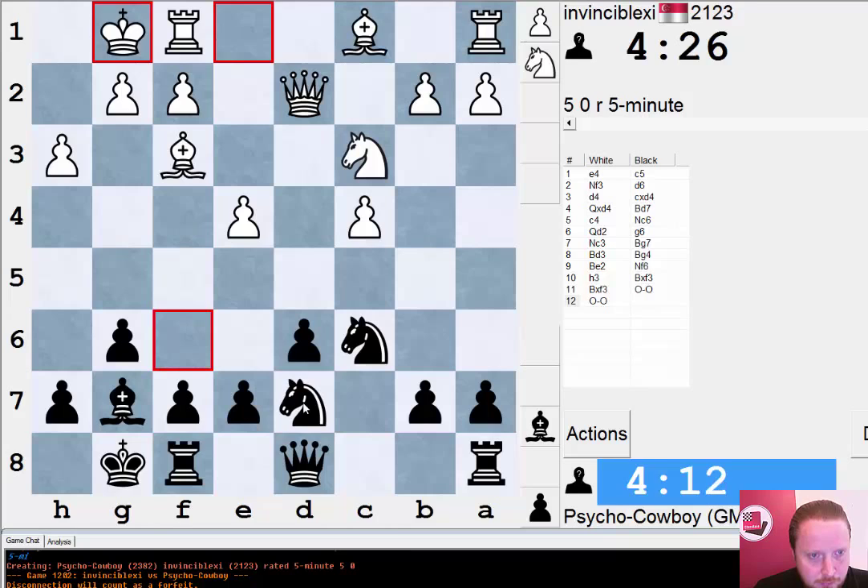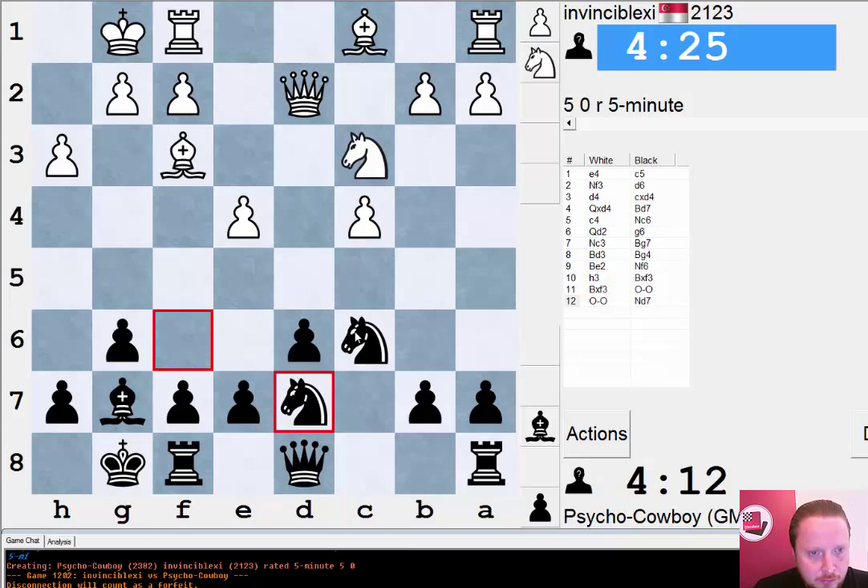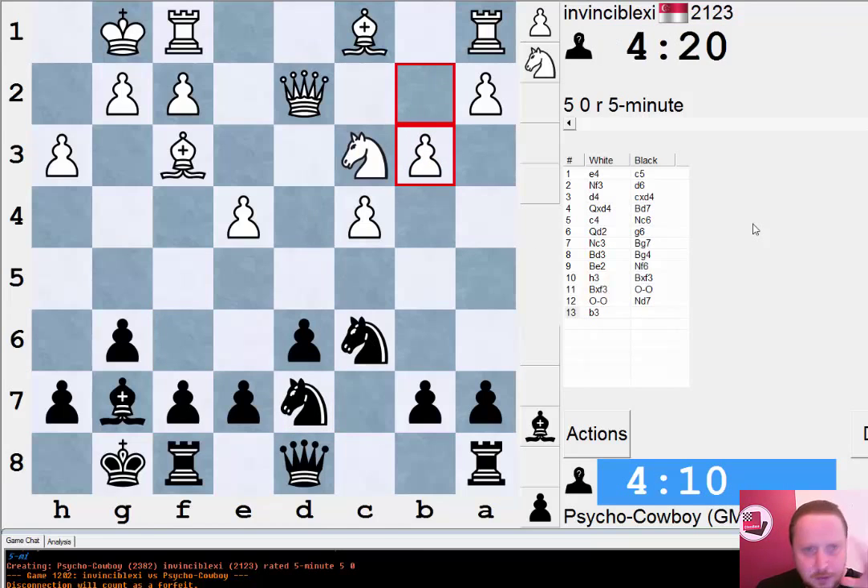We're going to see a typical maneuver — my knight going to d7, and then my knight on c6 can come to d4 or to e5. I've got nice control of the dark squares here, but I have to be careful I don't get too squeezed for space. My opponent just wants to go Bishop b2, Knight d5, when he will have a very nice position.